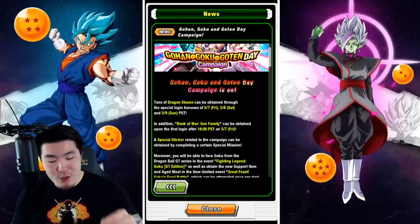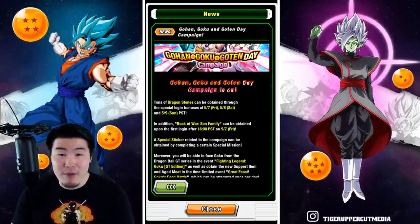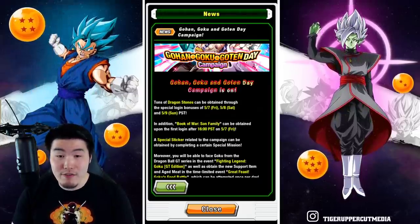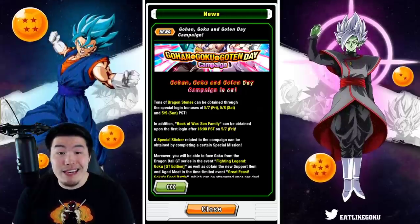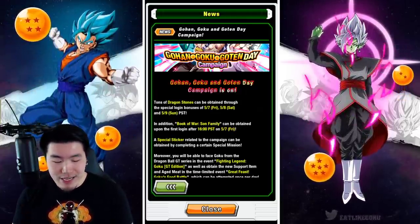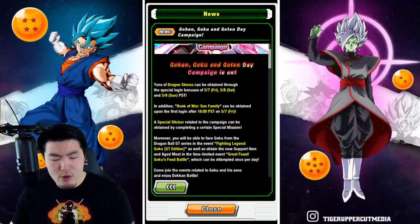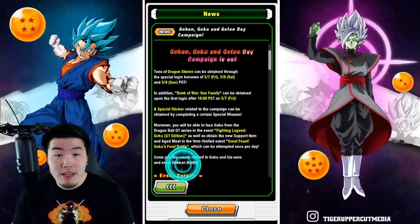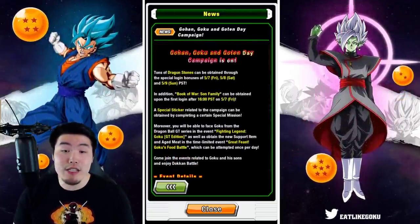The Gohan, Goku, and Goten campaign is on. Tons of Dragon Stones can be obtained through the special login bonus from May 7th, which is today, May 8th, and May 9th. In addition, Book of War Sun Family can be obtained upon the first login after 4pm Pacific Standard Time.